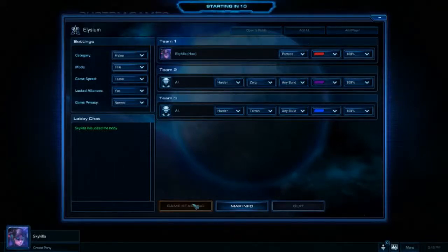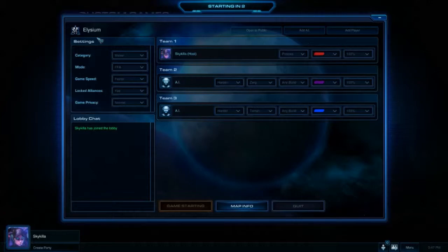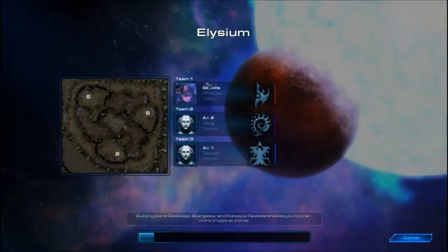Alright, this time we're doing a three AI on Harder free-for-all. This is a three-player map, pretty much a triangle, with three different players each spawning in a different corner of the map. Let's get going.